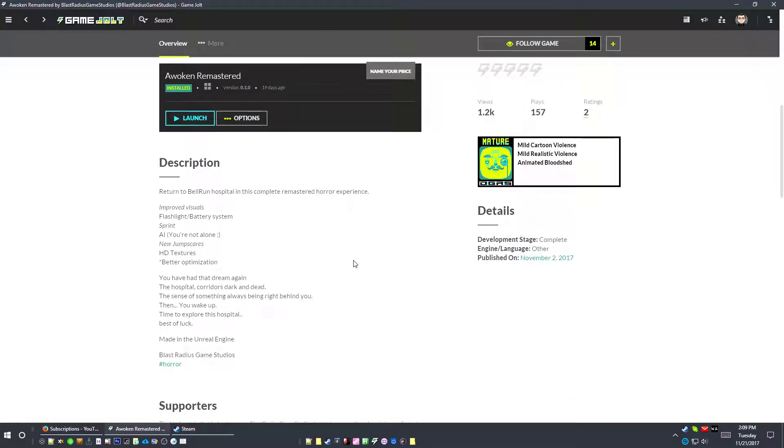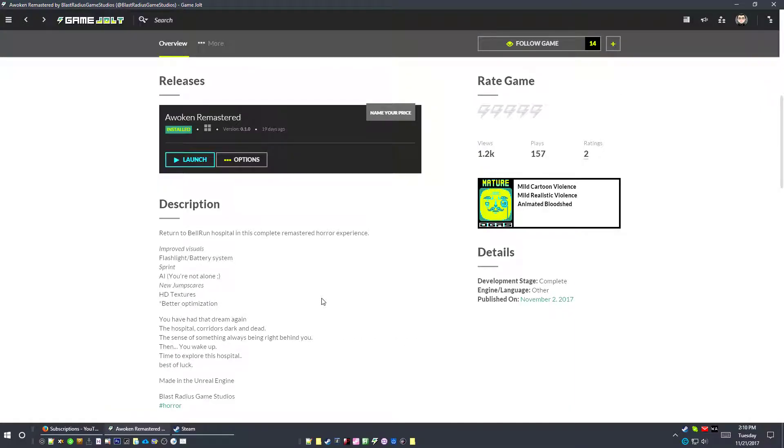The description says: return to Bell Run Hospital in this complete remastered horror experience. It's got improved visuals, a flashlight battery system, sprint, some AI, new jump scares. It says: you have had that dream again — the hospital corridors, dark and dead — the sense of something always being right behind you, then you wake up. Time to explore this hospital, best of luck. Made in Unreal.